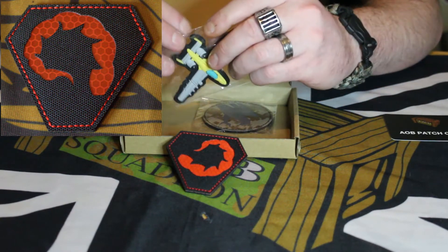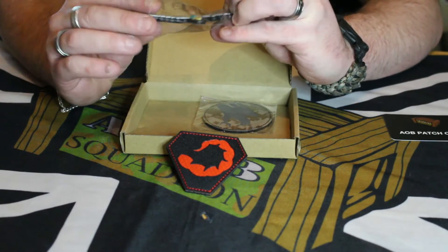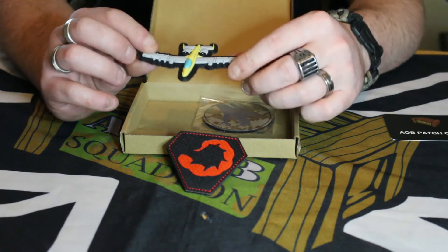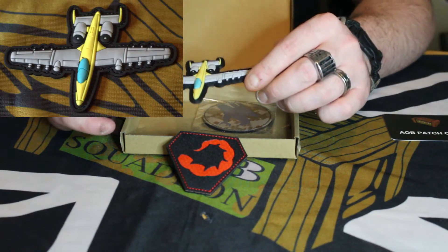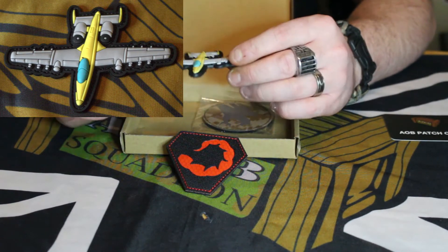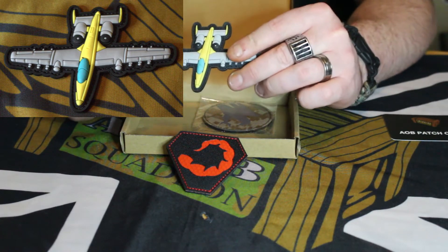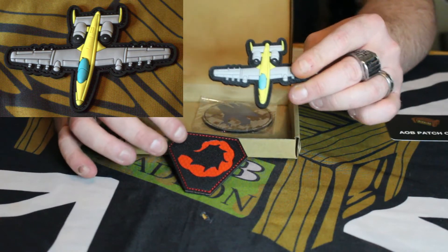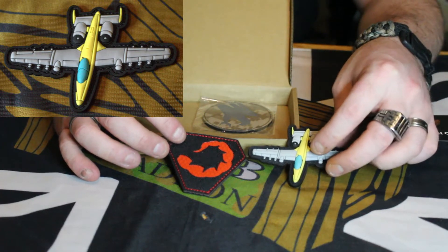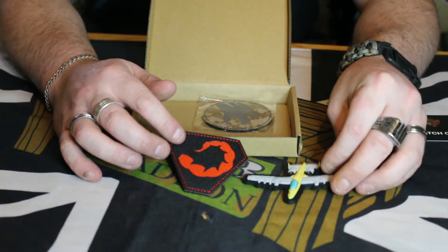There will be pictures on the screen. And then of course we have what seems to be based on an A10 anti-tank plane, something like that. We'll check the card at the end. The detailing on these is absolutely phenomenal. They are rubberized patches — well, this one's sort of rubberized. So we're going to lay that one down.